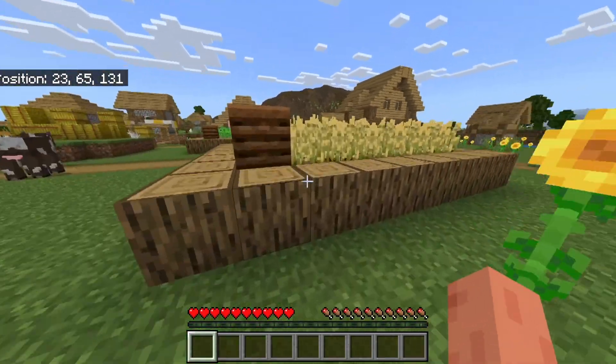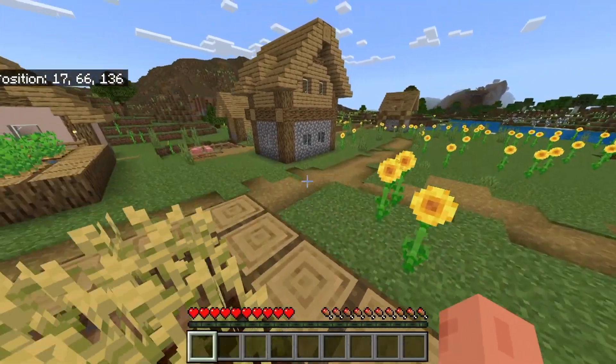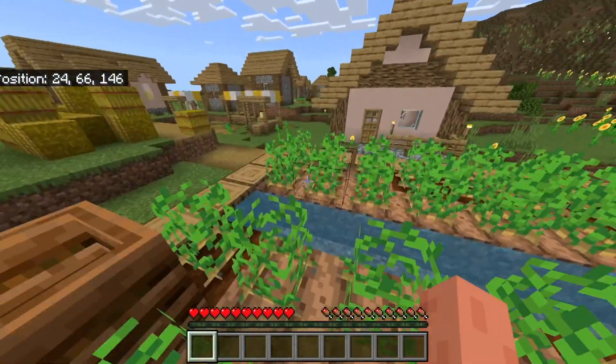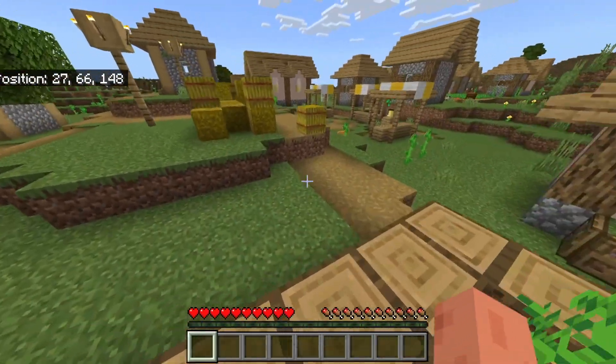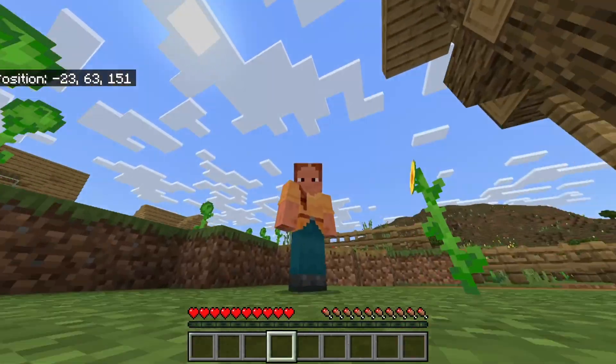The village has wheat in it, which is good — I can start my cow farm. It even has potatoes, which is excellent because I have food to eat and I can replant them and grow my own potatoes as well, which I'm very excited to do.